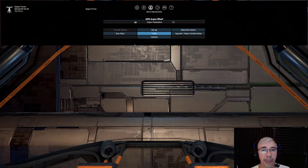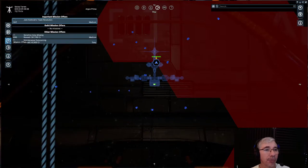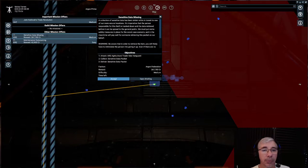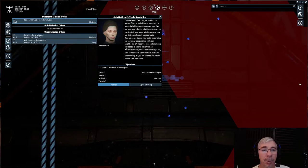Let's take a mission. In the map there's a mission offers section. There are options like maintenance outsourcing, destroy mines, attack, collect and deliver, and trade. I didn't notice this before — there are 'important mission offers' at the top, and then regular mission offers below.